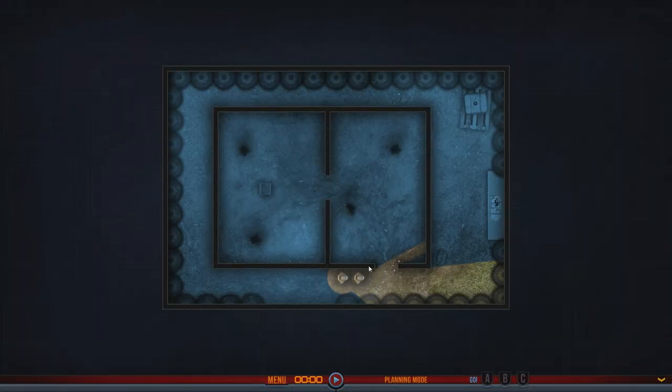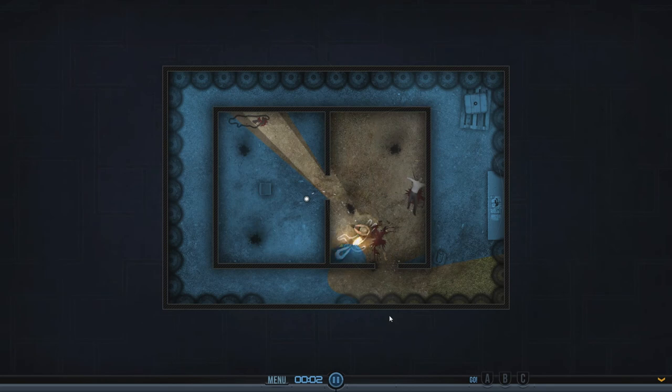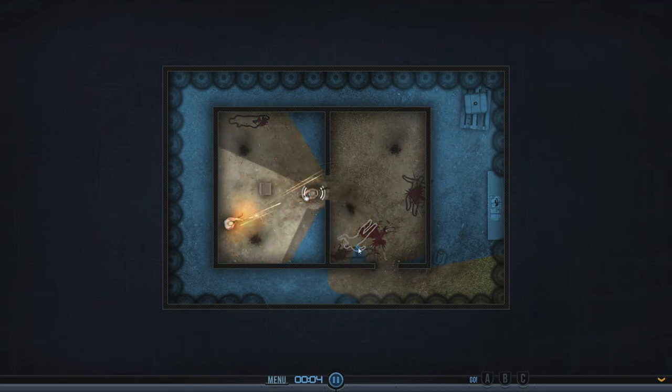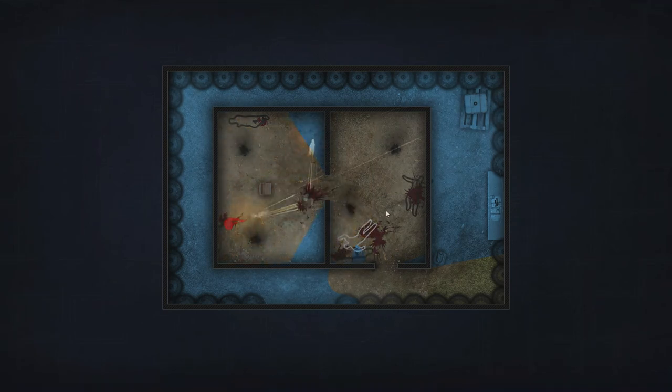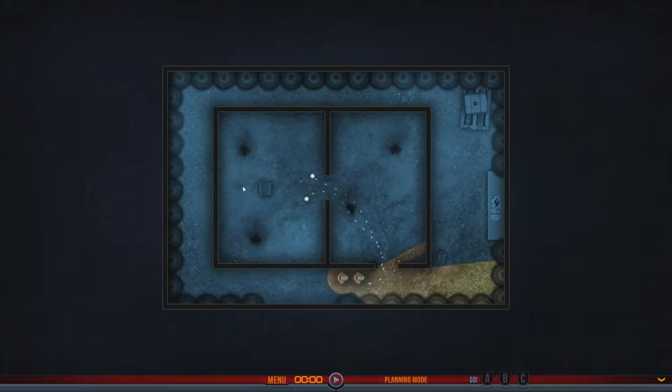They need to go in at the same time. Let's get rid of everything. What if we just do everything in a single move — will that work? Let's try that. Oh no, that wasn't good. Wasn't expecting a guy there. Well, we don't need to do it in one go because we already got that achievement — or did we? I'm not sure.